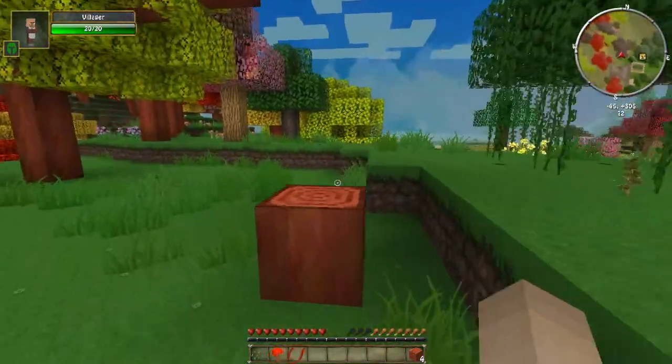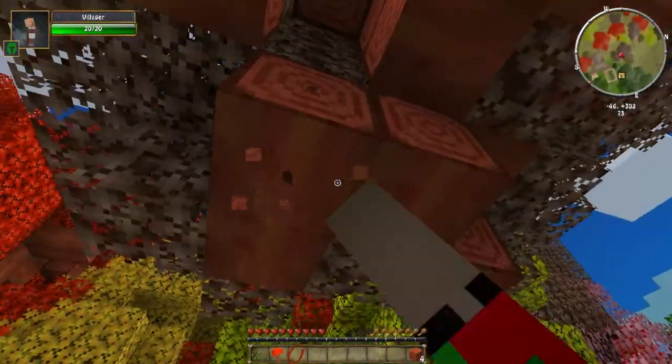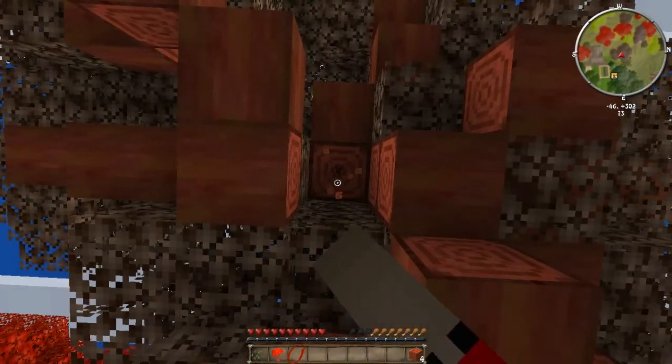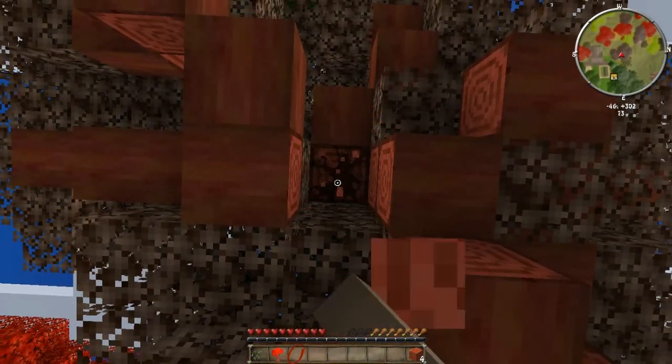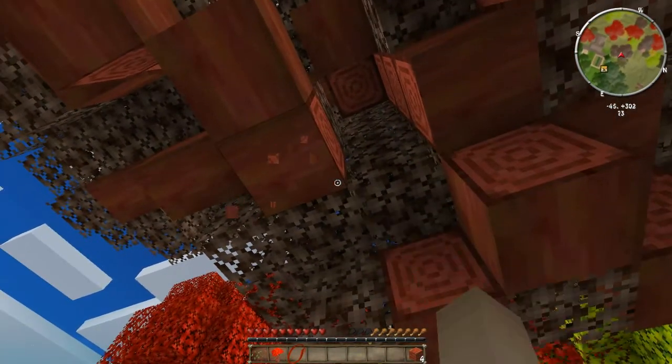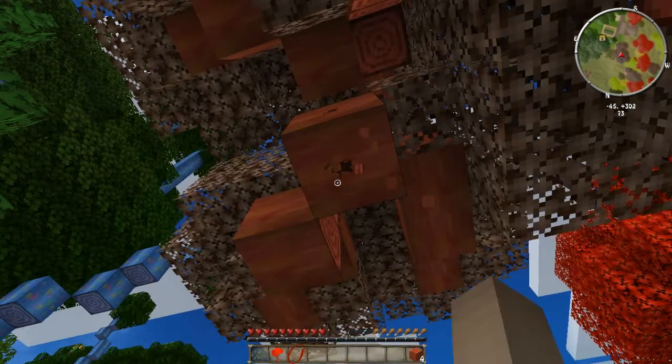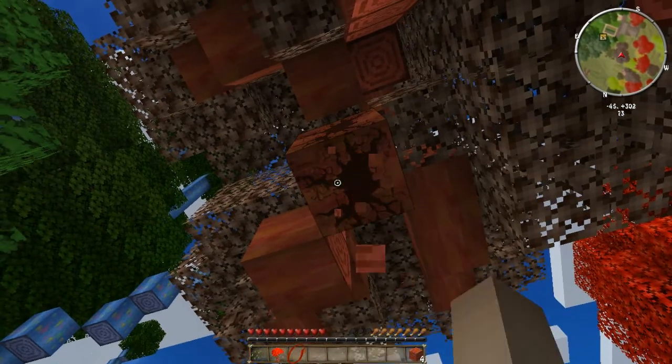I'm gonna try to get one from this tree - apparently we're in the autumn woods, which is really good. Which biome is this, the woodlands? Oh no, I'm in the mini jungle. Oh, I'm in autumn woodlands. All the cool kids are in the mini jungle.